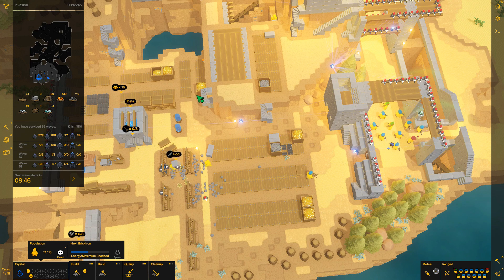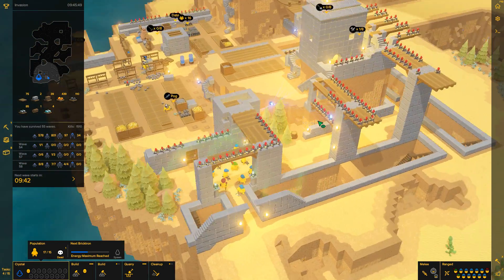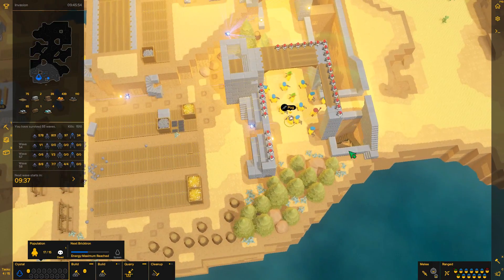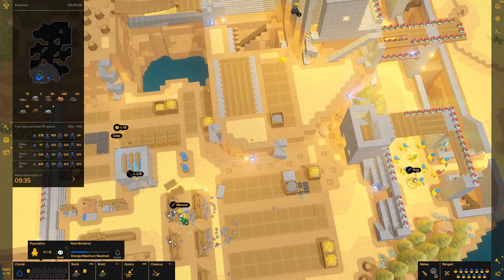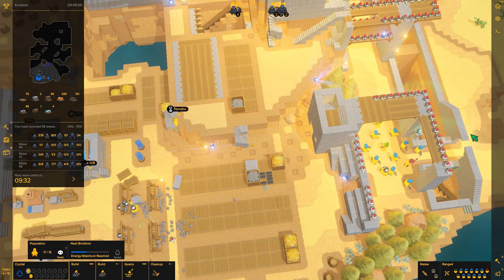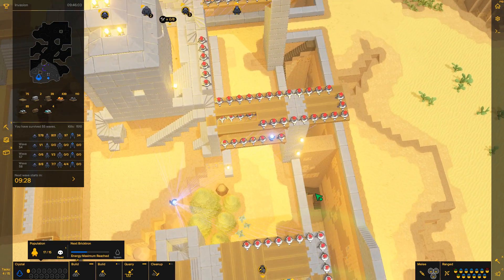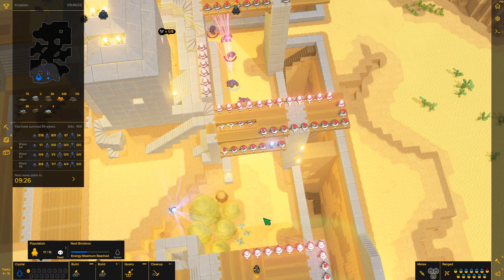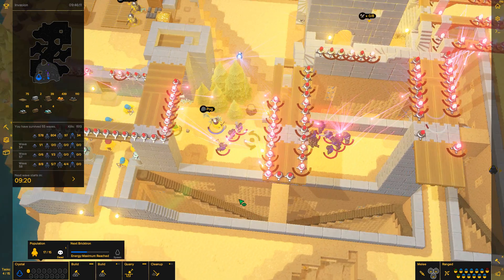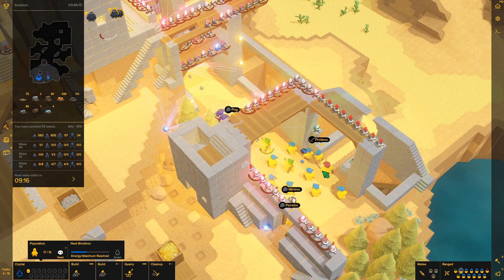На улице вроде бы никого не осталось. Четыре здоровенных голема сейчас на нас будут идти — это довольно много. Пога тоже сюда! Здесь никого нет на улице. Почему-то мало воинов у меня — прям крайне-крайне мало воинов. Давай мы их отведём куда-нибудь вот сюда — в защиту поставим, вот здесь пускай стоят, обороняются. А все остальные уже тогда будут атаковать.